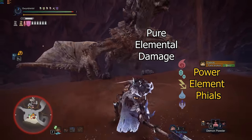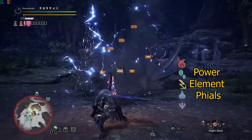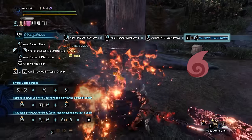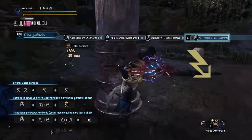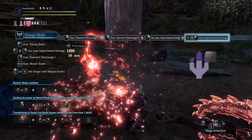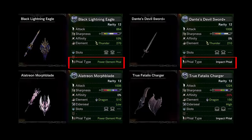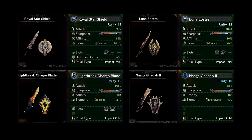Power element phials deal pure elemental damage that are affected by elemental hit zones, meaning they deal more damage to parts weak to that element and zero damage to parts that are immune to that element. They follow the element of the weapon itself: fire, ice, thunder, water, and dragon. The damage of elemental phials can be improved by increasing the weapon's elemental damage. The phial type is tied to the weapon, and some weapons can deal elemental damage for weapon strikes but carry impact phials, so be sure to check the phial type. Non-elemental, hidden element, and status weapons will always carry impact phials.